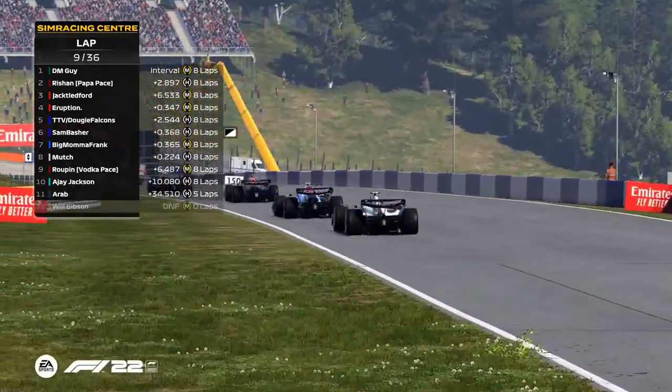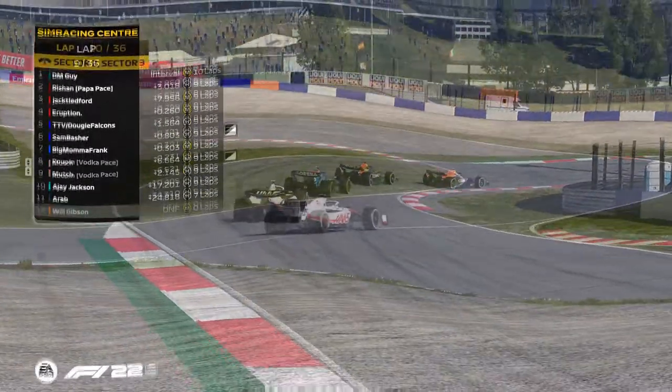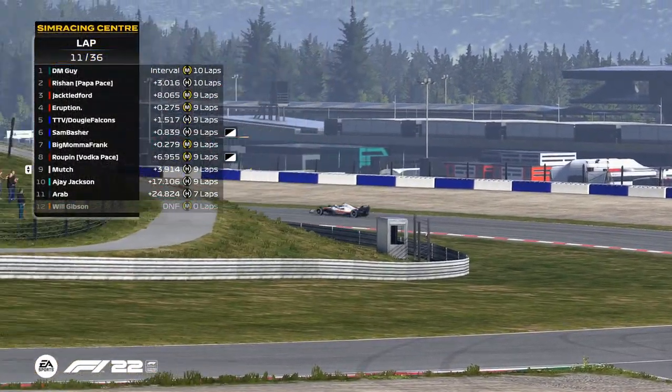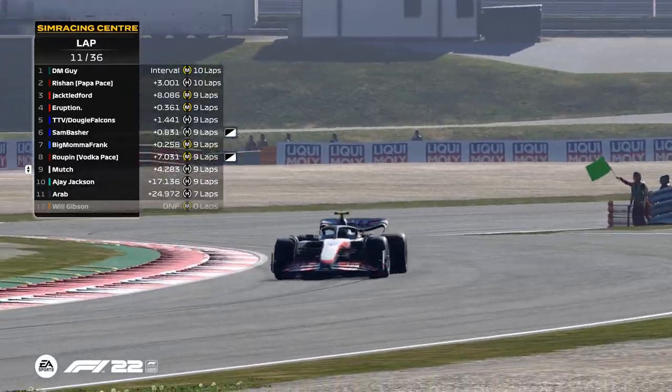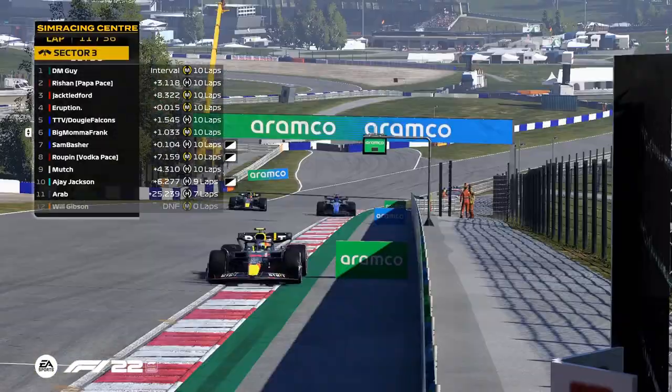Have a look at the damage display — it's currently only going to show you if your full front wing is missing, and that's still intact. A shame. Three-second time penalty. Sam Basher is going to send it on the inside of Big Mama.